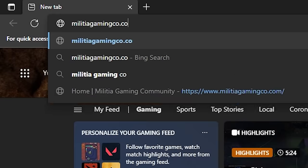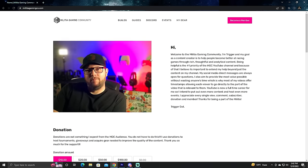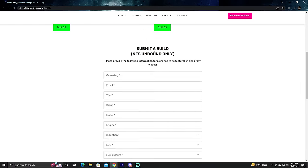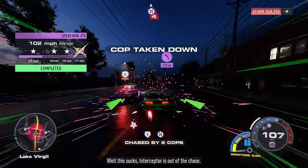Real quick before I get into the video — if you're looking for any of my builds, whether it be on Need for Speed Heat or Need for Speed Unbound, you can go to the builds page on my website, MilitiaGamingCo.com, and just click Builds from the menu. Alright, let's get into this.